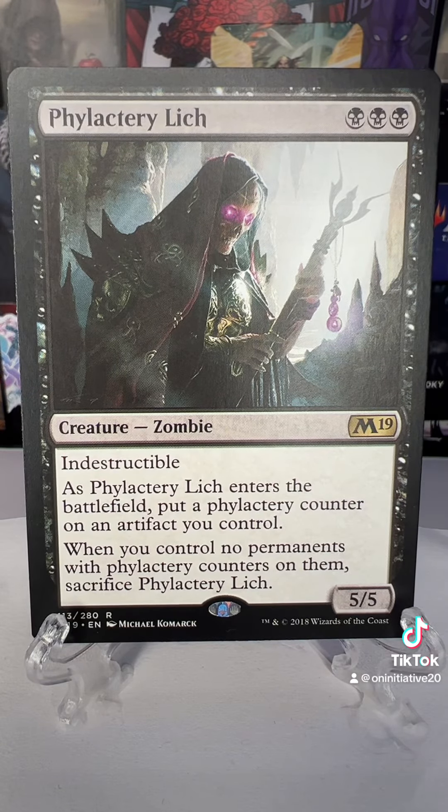It's a zombie for three black, indestructible. As it enters the battlefield, put a Phylactery counter on an artifact you control. When you control no permanents with Phylactery counters on them, sacrifice the Lich.